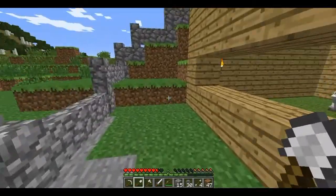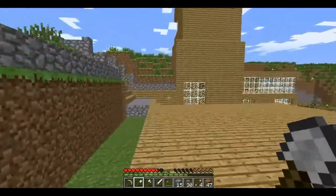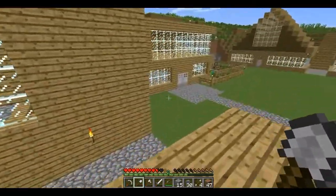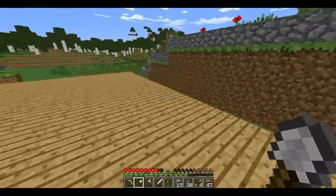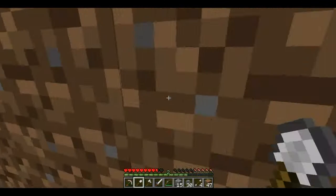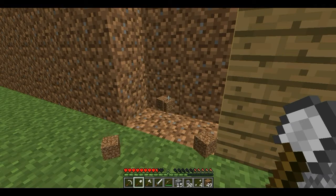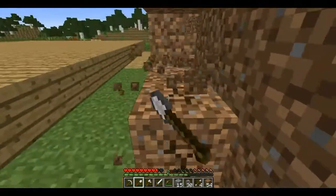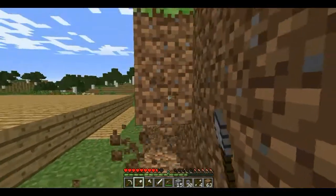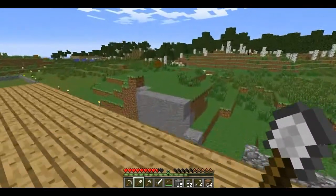Last couple of episodes we've been putting a line of cobblestone walls around the premises, just because I'm fed up of coming out of my house and getting blown up by creepers and having skeletons shooting at me. Today I am going to continue with it just to tidy it up a little bit, so it is going to be a little bit boring I suppose, but it's got to be done. I really couldn't think of anything else to do in today's episode, so I thought might as well just do this, keep it going. We've still got that pile of dirt there to sort out as well, so we'll have to get rid of that today.